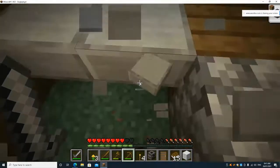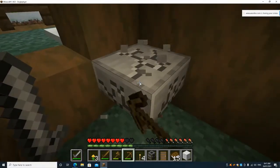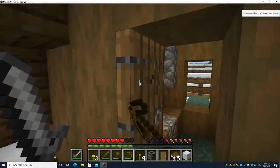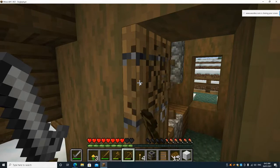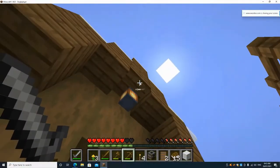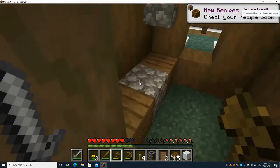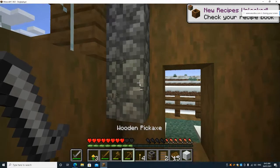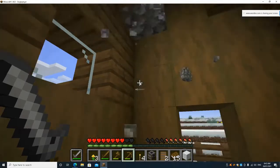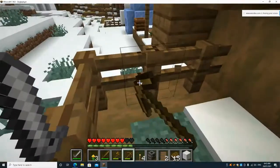I could take this entire house if I wanted to, but I'm not going to be that mean — I'll only take everything useful in it. I'll take this door as well, because why not. Bullying villagers. This house is now pretty much useless, but I'm going to take everything useful in it. Maybe villagers might still be able to stay safe in here — but no. Okay.